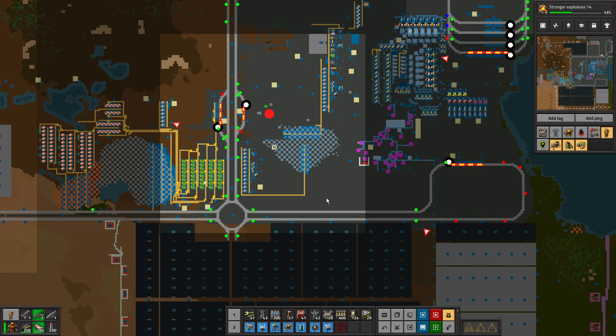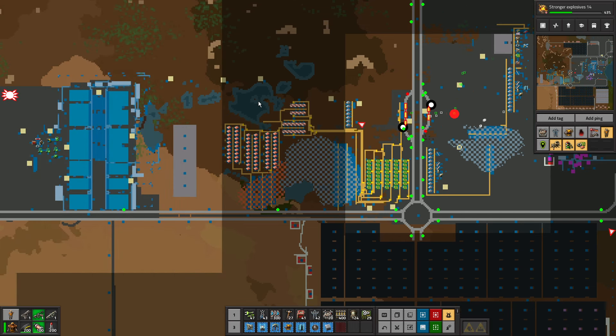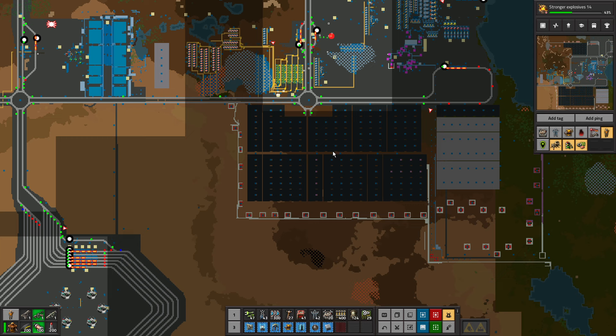They could go along here, up here, and then the station is here. The smelters for this one maybe go along here. The thing is, if we replicate this say three times, there's the problem of getting this organised and we've got water in the way — which we're not going to fill in on this playthrough. We could have it here, then we move these solar panels. I think that would be good actually.